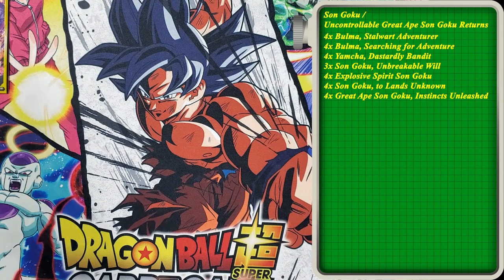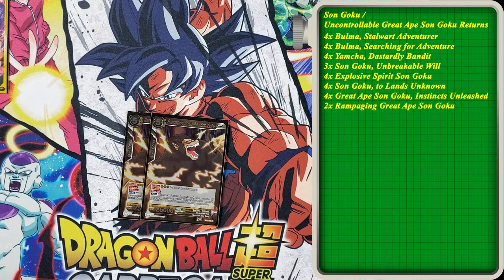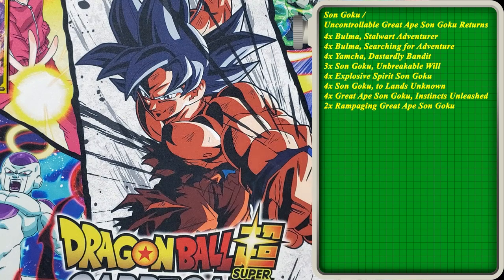For tech choices, we run Rampage and Great Ape Sun Goku. It costs two yellow energy and two non-specified — typically four energy to evolve — but with the reduction from Lands Unknown, it's going to be one yellow and one unspecified. It's a critical blocker, 25,000. This is great against red or blue matchups to slow them down and push them off their curve for a turn. Just not having one energy can be a big way to slow them down and give you an additional turn to close out the game.